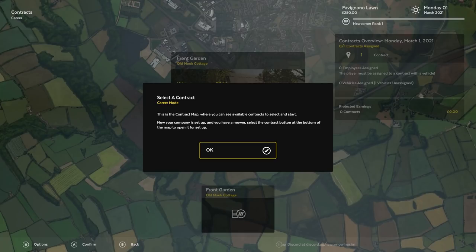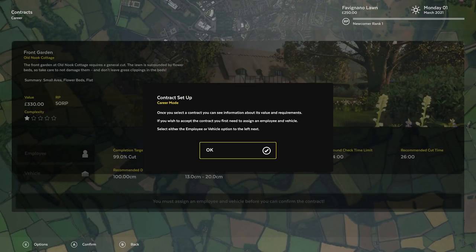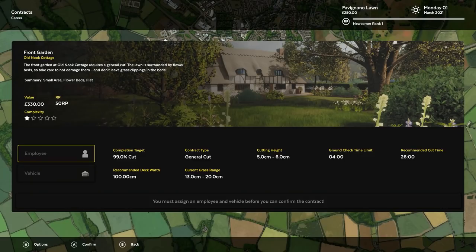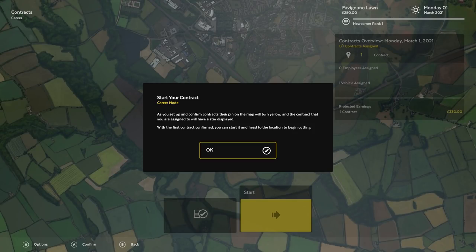Now we have the contract map where you can see available contracts. Our company is set up and we have a mower. Select the contract button to open it for setup. Front garden, Old Nook Cottage — value is 330 pounds, RP value of 50, complexity is low. Confirm that contract. You need to assign an employee and a vehicle — that's me as the employee, and our new mower as the vehicle. Confirm the contract and head to the location.